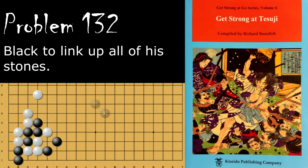Problem number 132. Black is looking to link up all of his stones — that includes these two in the corner here, as well as these four and these two. What is black's move to do this?